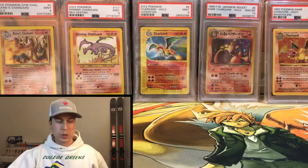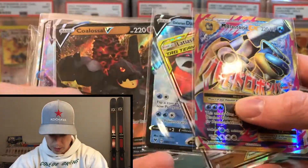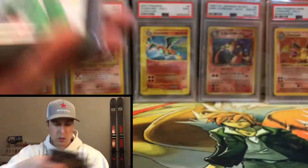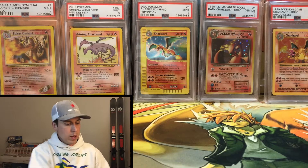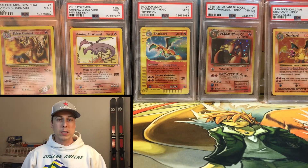All right, guys. Before we get into the opening - Abisma has not claimed the giveaway yet. This is all the stuff that we're giving away, all these good full arts and whatnot, plus about 50 codes. So Abisma, you have about a week to hit me up on Instagram or email, or I'm going to go ahead and just pick another winner.